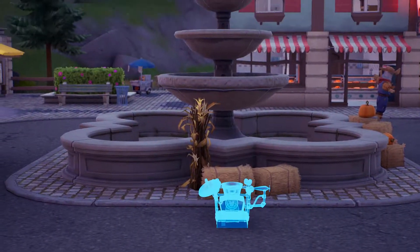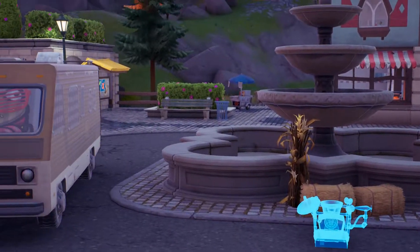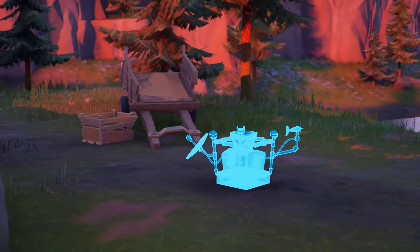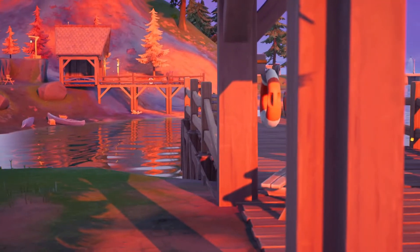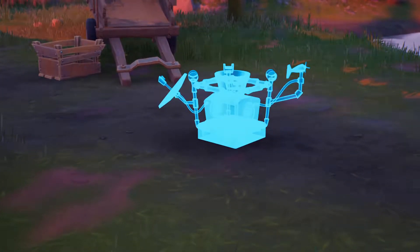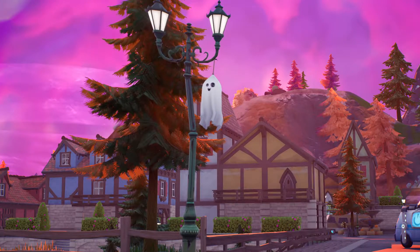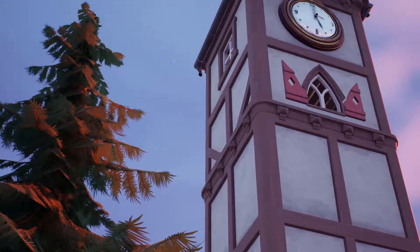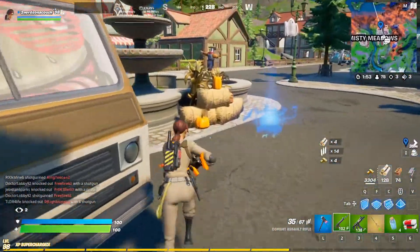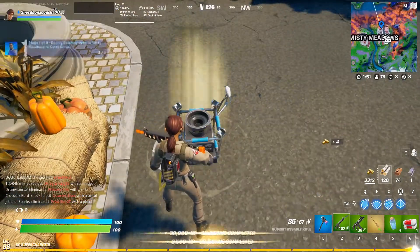Over in Misty Meadows, we've got one near the fountain. There's another one located next to the dock. And our final seismograph is located near the clock tower. When you deploy a seismograph, it plays a little bit of the Ghostbusters theme.